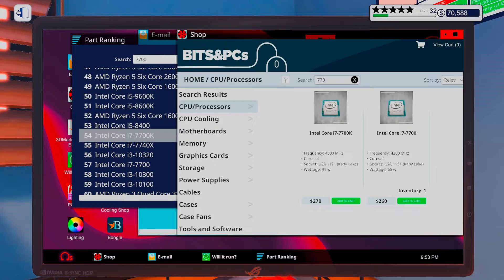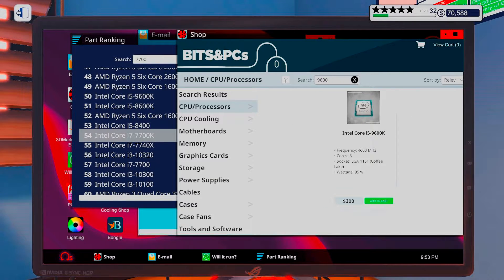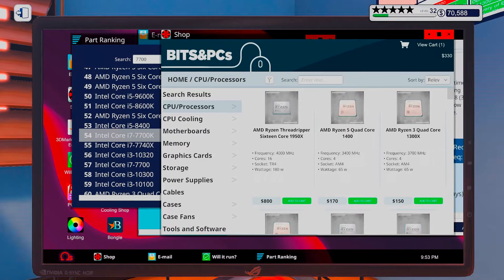Okay, so that is $270. How much is... okay, $300. It's not a whole lot more and I get up to a more current generation CPU. I think I'm going to go for that.